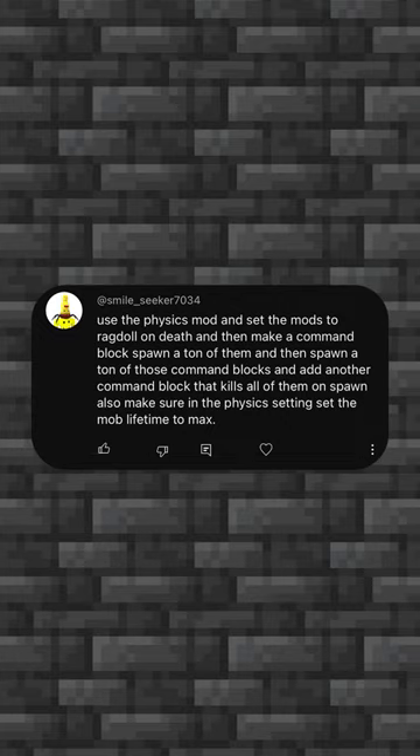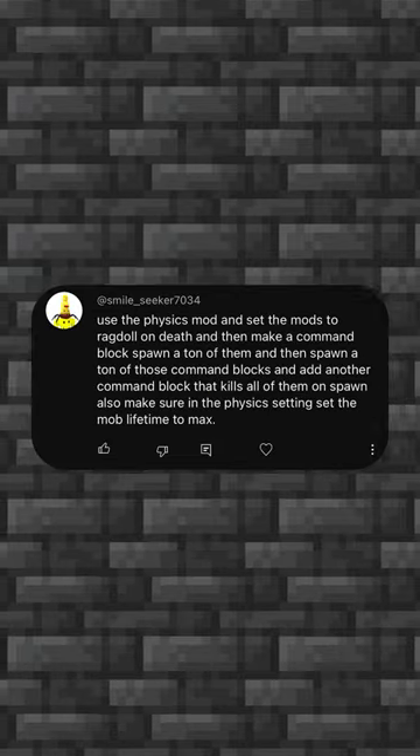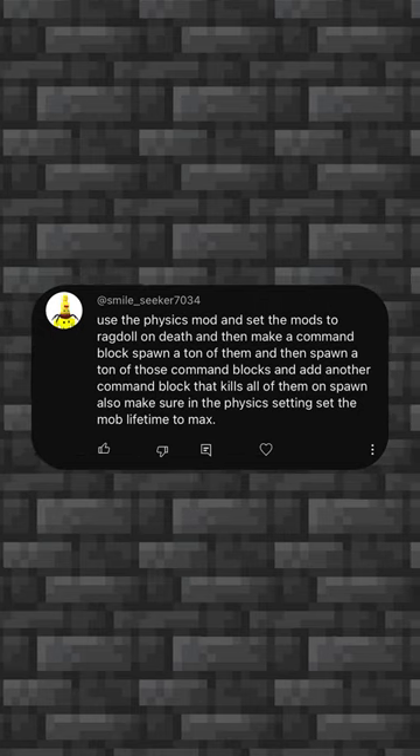Breaking Minecraft with your dumb ideas: use the physics mod and set the mobs to ragdoll on death, then make a command block spawn a ton of them, and add another command block that kills all of them on spawn. Also make sure the physics setting of the mob lifetime is set to max.